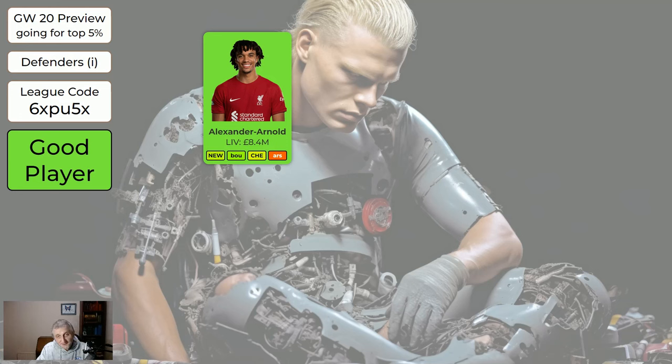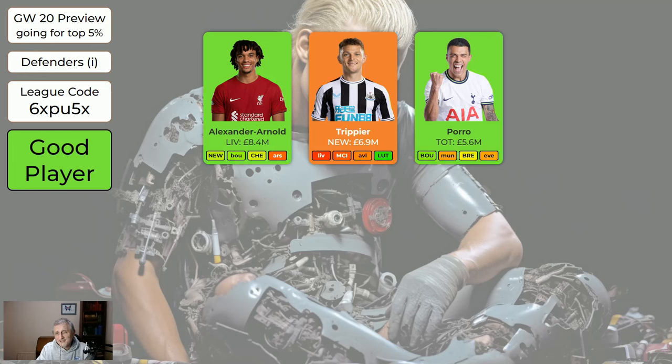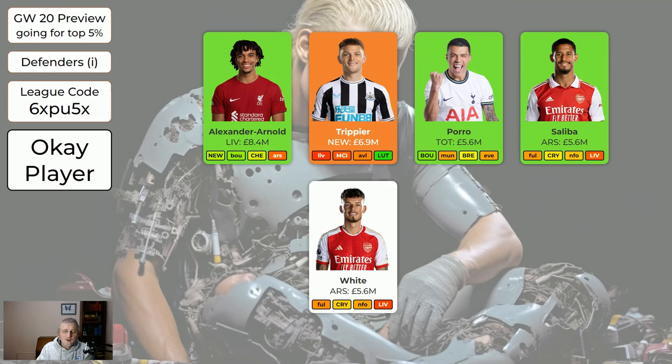Trent is still a good player, absolutely worth buying if you can possibly fit him in. Given Haaland's almost certainly injured for the weekend and maybe even the following game week, a lot of us should be able to afford to get Trent in. Trippier — you can sell him if you want. The next three fixtures, Newcastle are unlikely to get a clean sheet; Trippier may get an attacking return, he may not, and may end up on the bench anyway. I'm almost certainly not going to sell him because I'll want him back in three or four game weeks; he's just going to sit on my bench.